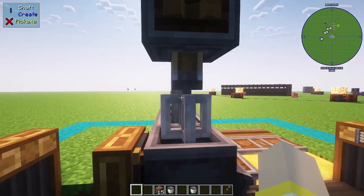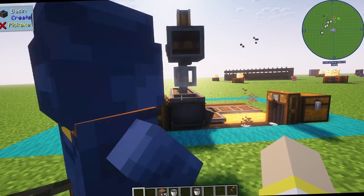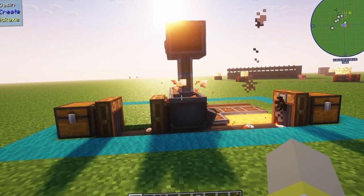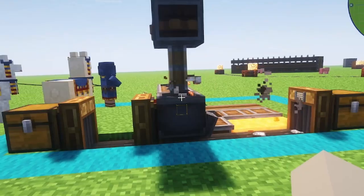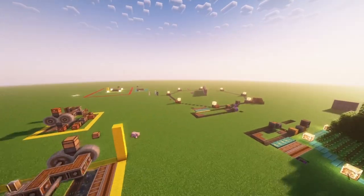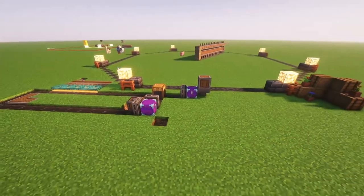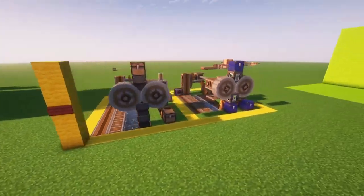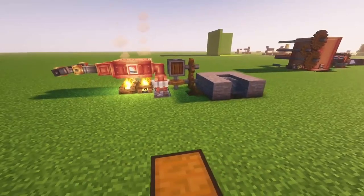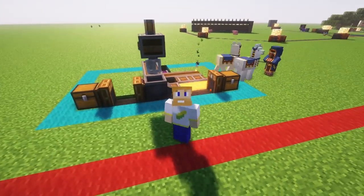Just toss the hammer right in the basin and that's gonna get it all started. For reference, after leaving this machine running, it doubled a stack in a little over four minutes. The faster the fans and mixer are running, the faster the machine will process. If you like this content, I also have more videos where I explain all sorts of mods for Minecraft, so go ahead and check them out. If you enjoyed the video, all you need to do is subscribe. Thanks and have a wonderful day.